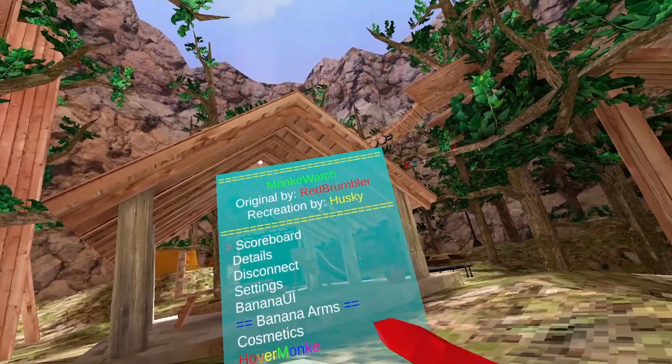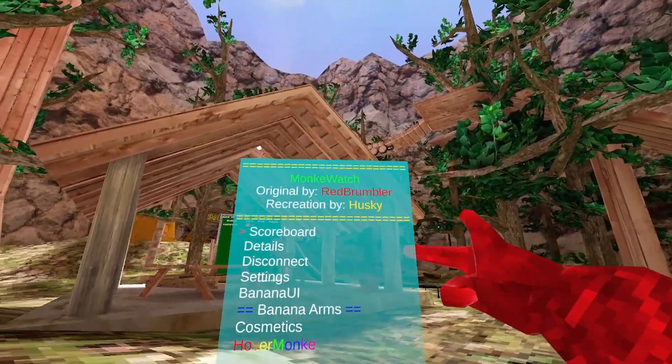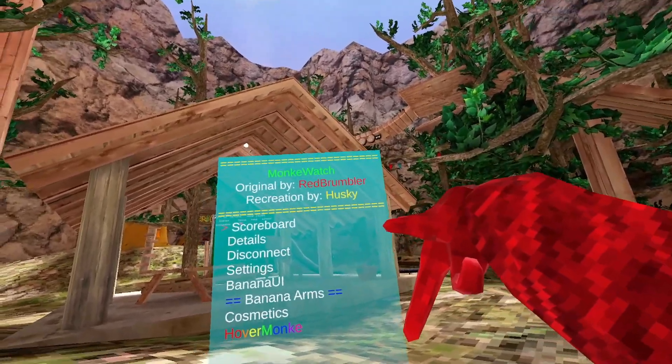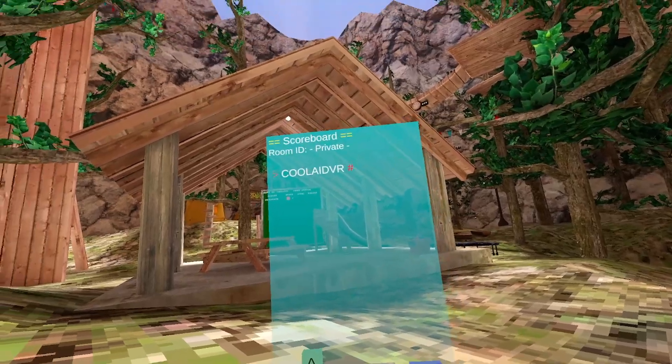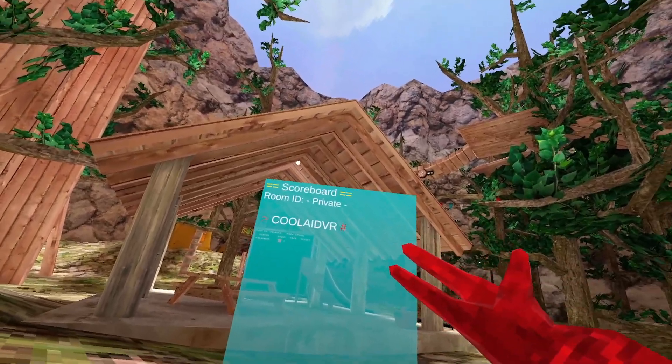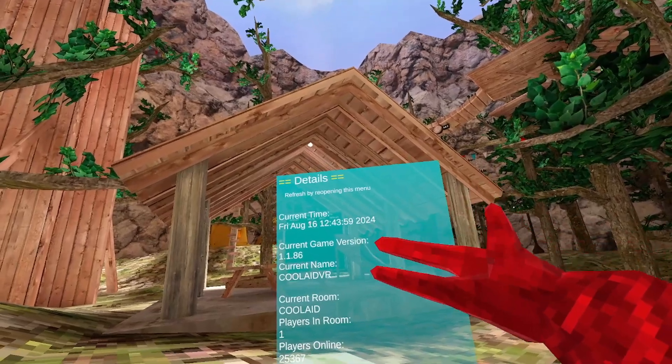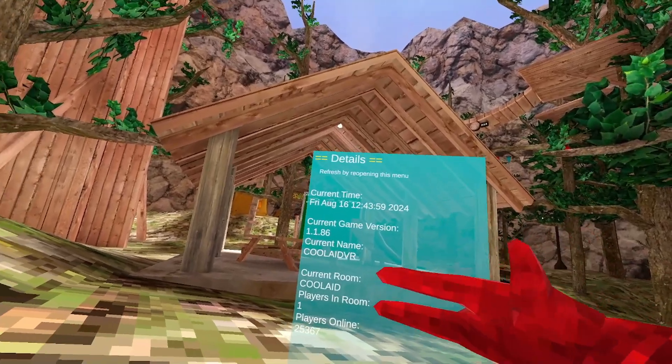Some of these mods you have to download separately from the actual watch itself. But if you want to get this, I'll put the Discord link in the description. First, we have scoreboard — it just tells everyone in the lobby. Details shows the current time, current game version, and current name and all that stuff.